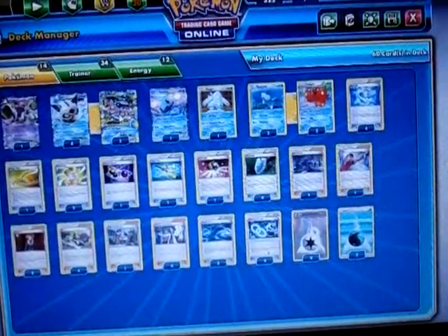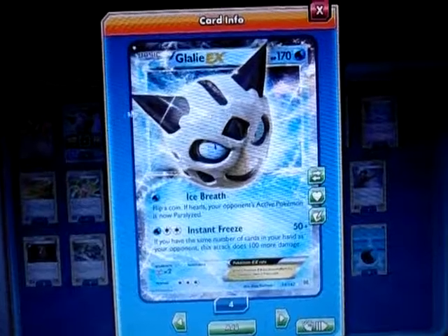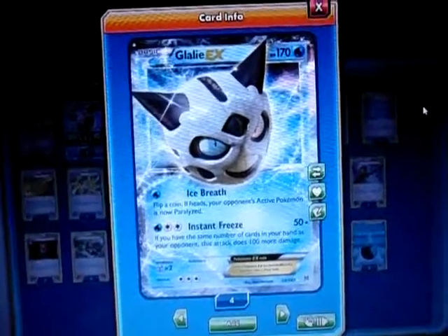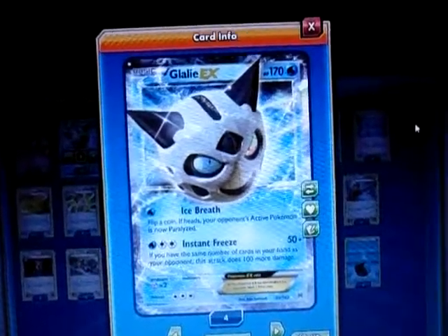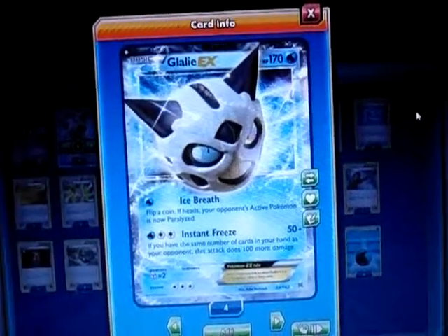Here's my main Pokemon: Glalie and Mega Glalie. Glalie has the attacks Ice Breath and Instant Freeze. Ice Breath costs 1 energy — flip a coin; if heads, the opponent is paralyzed. For 3 energy with a water double colorless, it does Instant Freeze. If I match my opponent's hand size — meaning we have the same number of cards — it does 100 more damage plus the base 50, so 150 for 3 energy, which is not bad.